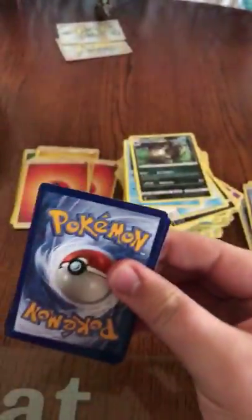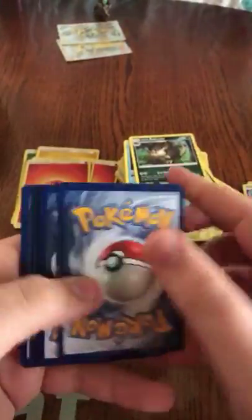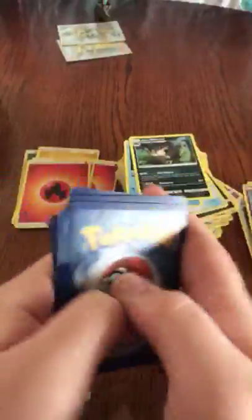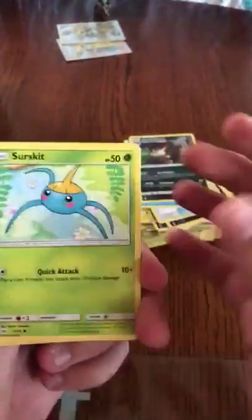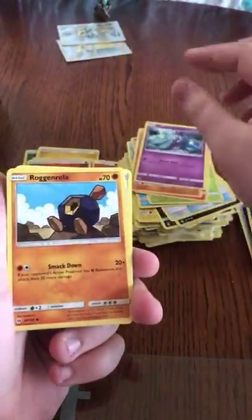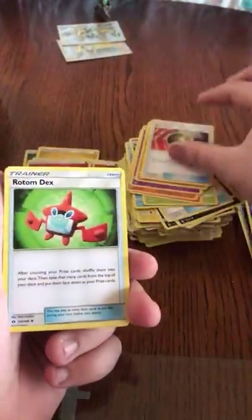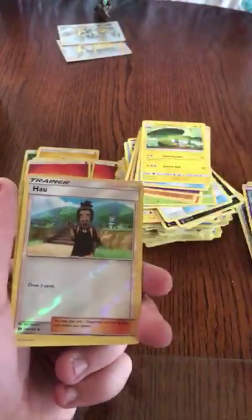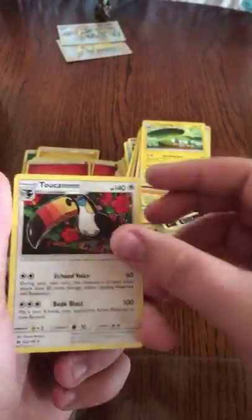Okay guys, this is the second to last pack. So we got a Surskit, Growlithe, Crabrawler, Maranie, Roggenrola, Nespawn, Rotom Dex, Charjabug, Hala Reverse, and a Turtonator.